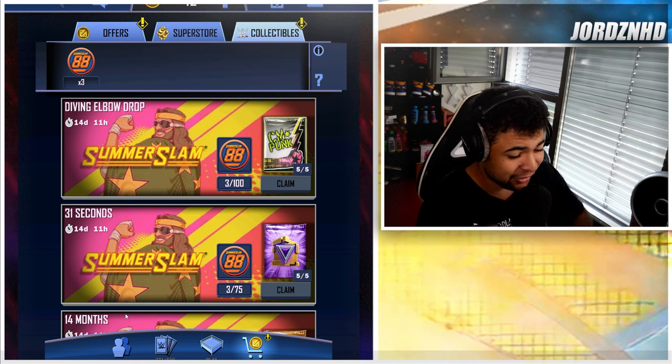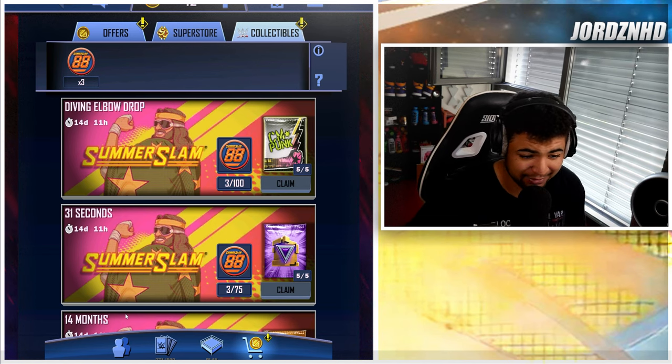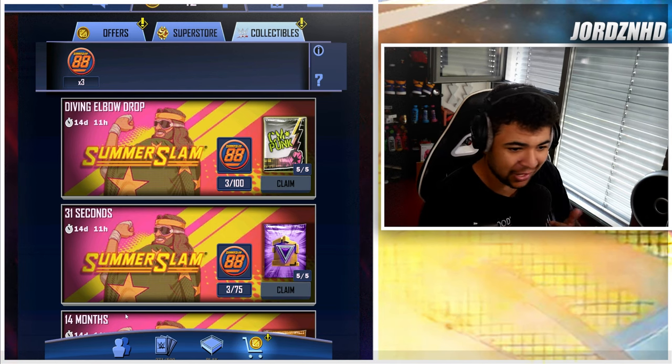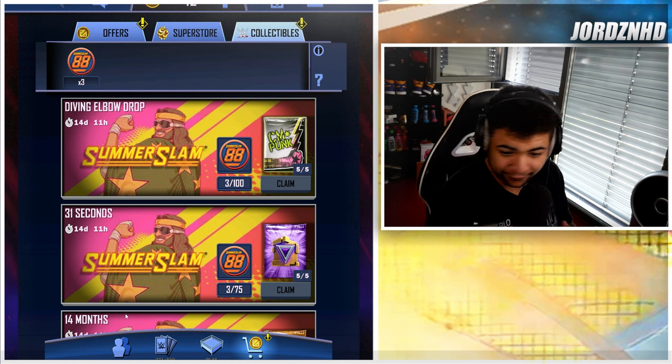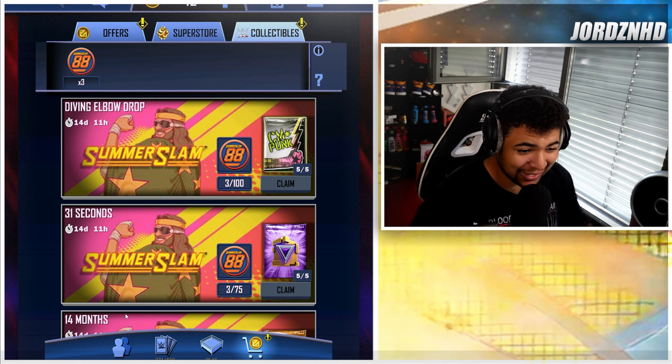Again, I have to reiterate this because otherwise I'm going to get comments in the comment section saying this isn't unlimited. There's no finite number of tokens that you can pull off the board. The more super coins you spend, the more you can pull — obviously convert them into picks. The more the game you play, the more you can pull. So the actual number is unlimited. So it's not clickbait. It's literally a method.